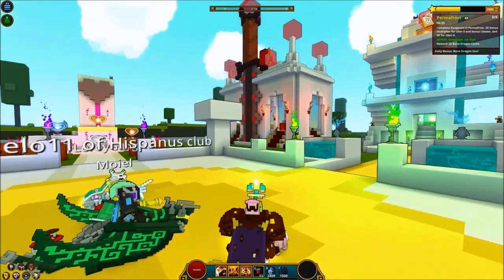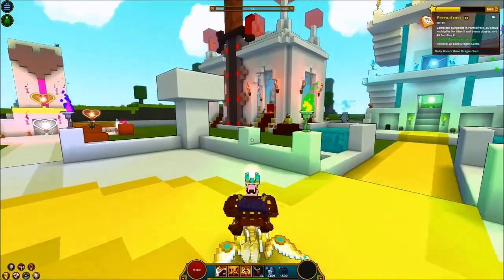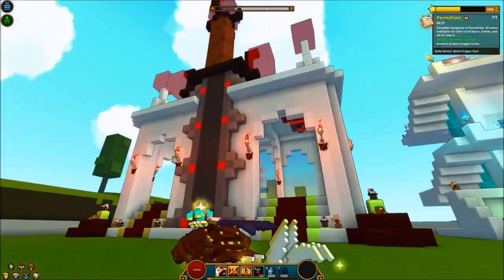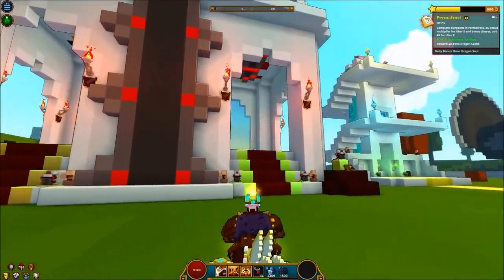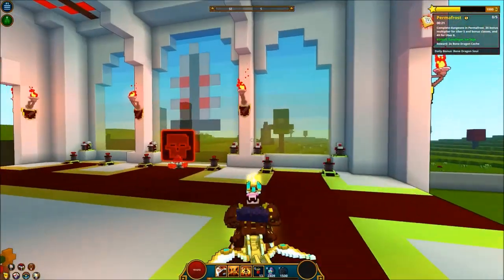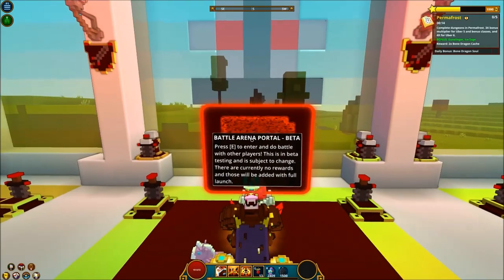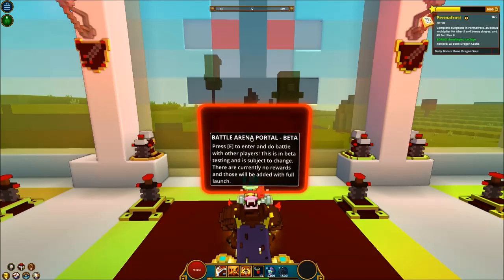Now comes the biggest part of this Trove patch: PVP. I cannot wait to get into some PVP action. I've done a lot of testing on PTS but it will just feel good to do it on live. If you want to participate in PVP, go to the hub world, come to the big building with a sword on it, and click E on the Battle Arena — it's the big red skull portal. I'm not going to show any PVP footage at the moment, but I will have videos planned for that.